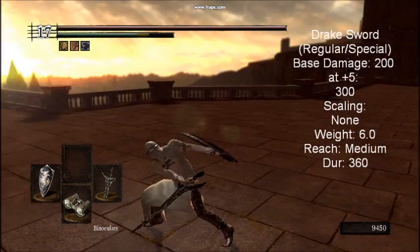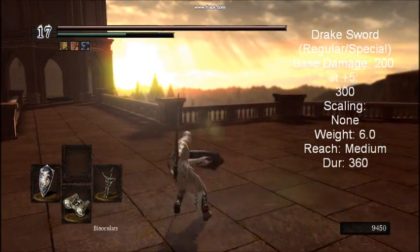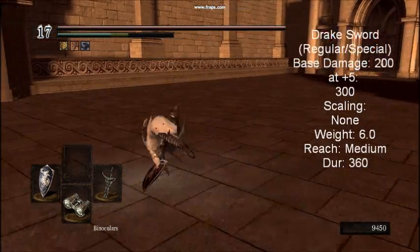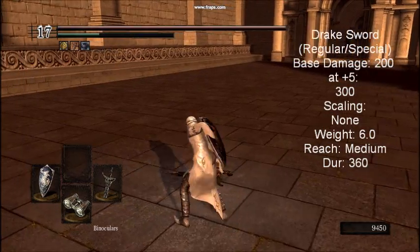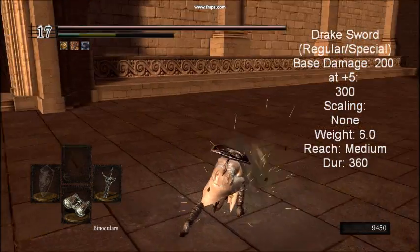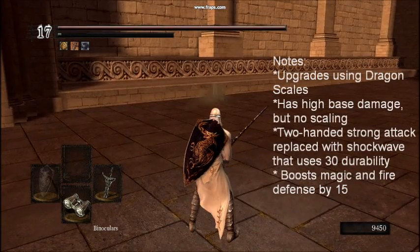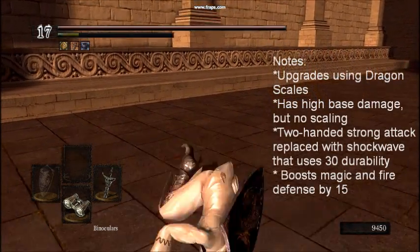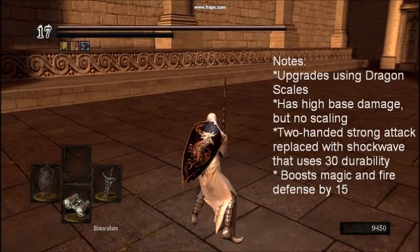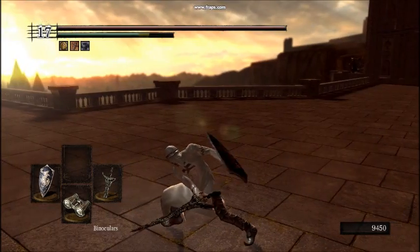The Drakesword. This sword is acquired by cutting off the tail of the Wyvern who guards the bridge leading to the Undead Parish. The Drakesword has a very high damage of 200 to start with, but receives no weapon scaling, meaning the only way to improve the damage is by upgrading it. That being said, the weapon only upgrades to plus 5 and you must use a rare Dragon Scale to do so. Even when fully upgraded, its damage is only 300, far below the other fully upgraded straight swords with quality build stats.